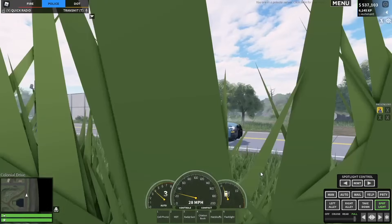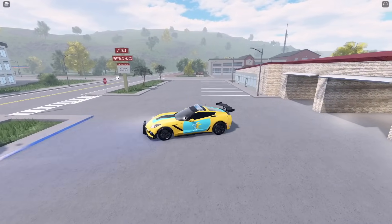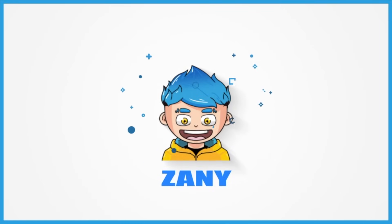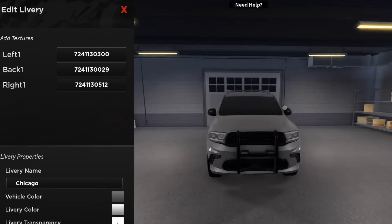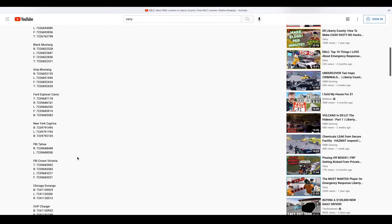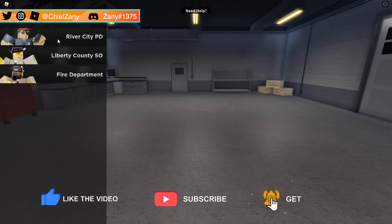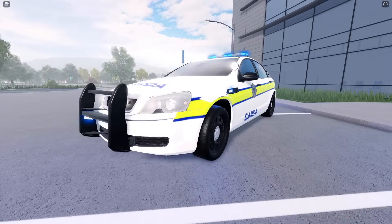If you liked the first set of liveries, you're going to love the almost 20 free liveries I have for you today. Keep hitting that like and subscribe button because I'm redefining what liveries should be in Emergency Response Liberty County. All asset IDs will be shown briefly on screen and listed in the description below. Feel free to share this video with friends, admins, mods, and anyone else that might benefit. Watch to the end — I'll share my favorite three designs at the end of the video, but other than that, here we go.